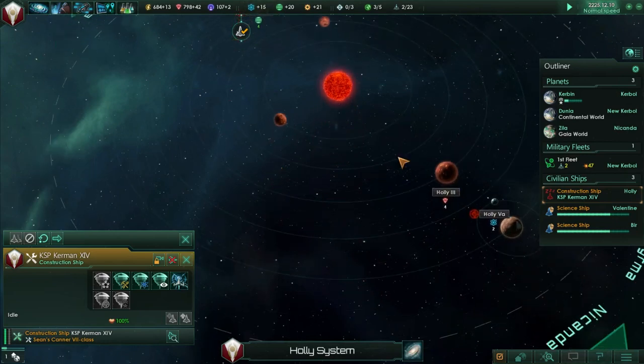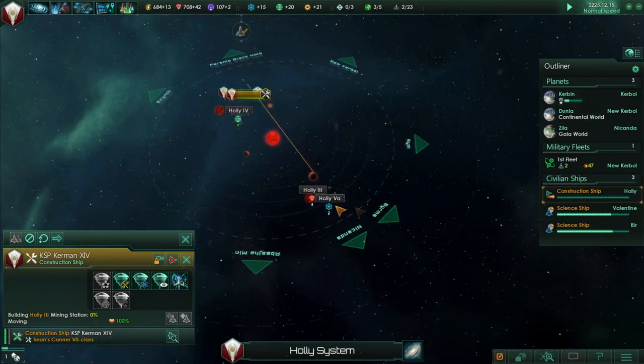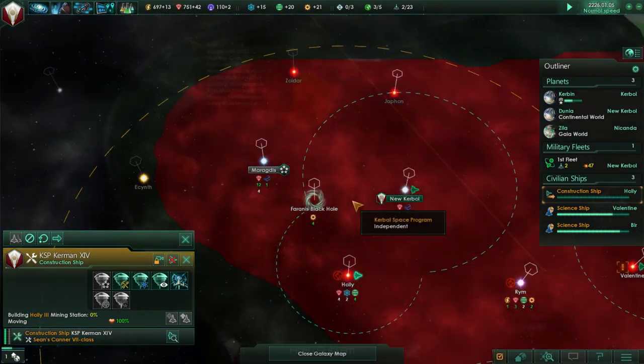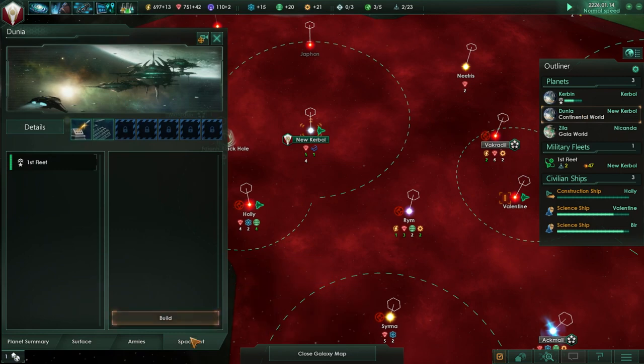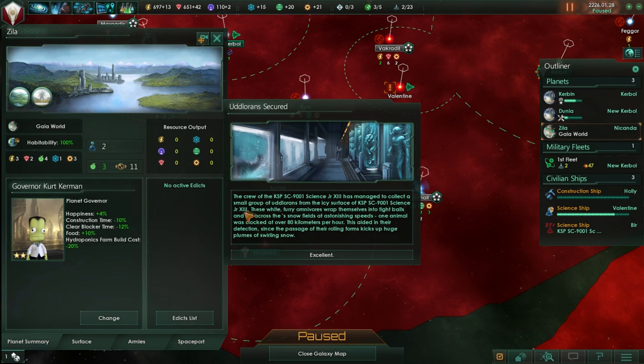Let's proceed by building more things - let's build a mining station at Holly 3. We don't have a station around this one to capture that physics research either. Let's get another construction ship because we have to reconstruct all those stations that I destroyed. Special project complete: the crew of the KSP Science Junior 13 has managed to collect a small group of Udloreans from the ice surface.